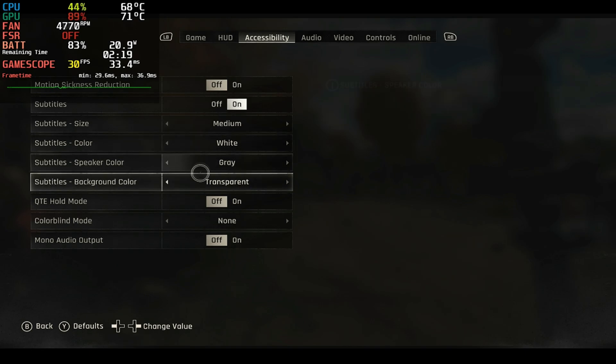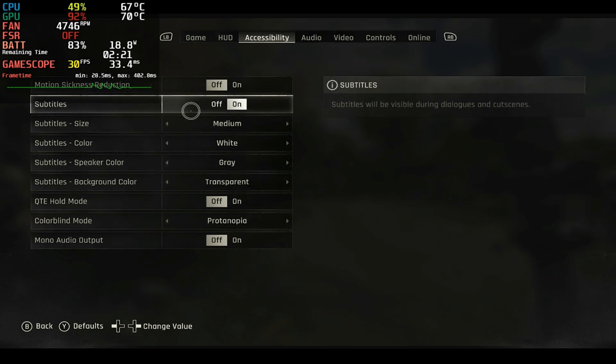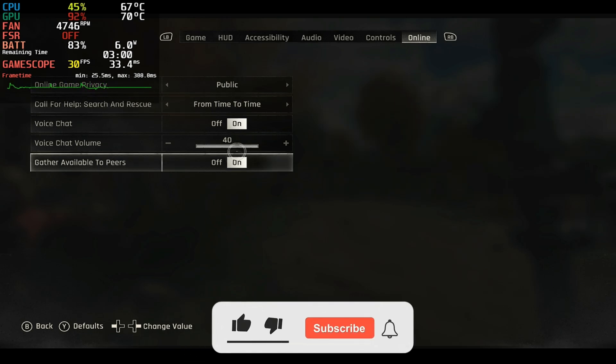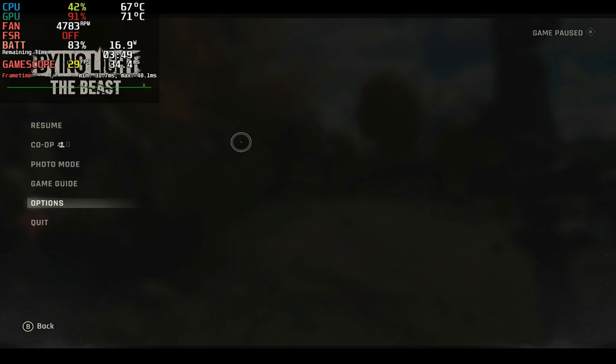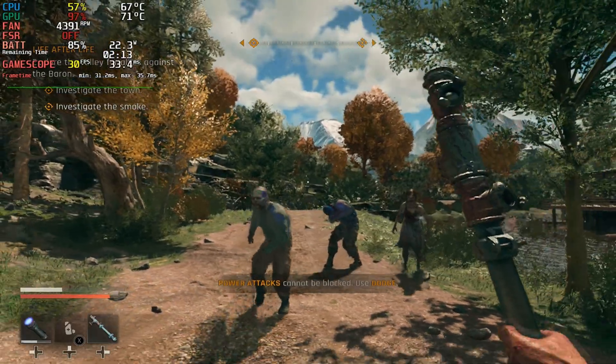The game offers a lot of accessibility options. You can change subtitle size and color — different subtitles can have different colors, or you can add a background to subtitles. There are three colorblind modes, mono audio, motion sickness reduction, and for multiplayer you can adjust voice chat volume or turn it off completely. The game also has a co-op mode, which is pretty great. I didn't get to test that out, but it should work just fine on the Steam Deck.